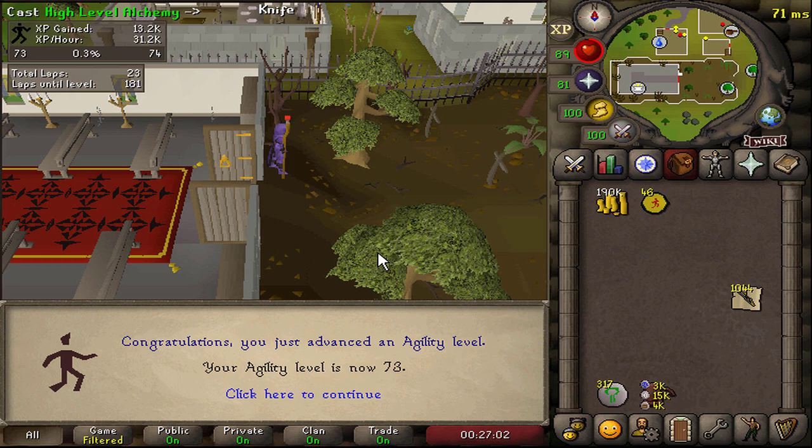Hello everybody, and welcome to another Iron Man Progress Series video. You're probably wondering where I've been the past few months. I took a bit of a hiatus from RuneScape again. Played some Call of Duty - the new Modern Warfare. I got the Damascus camo on there. That took a minute, and it's just an achievement I wanted to complete before I came back to the Iron Man.